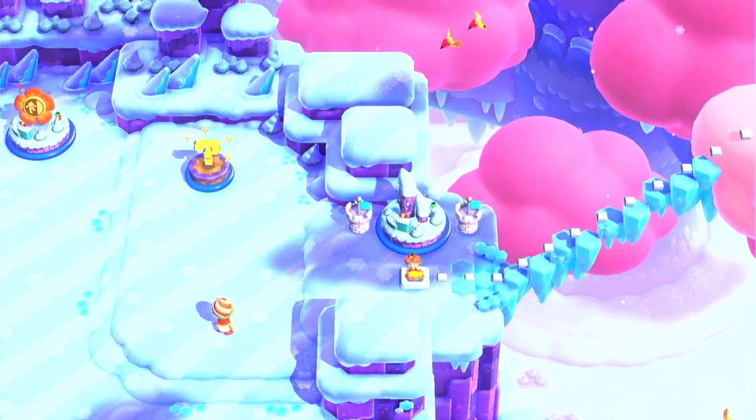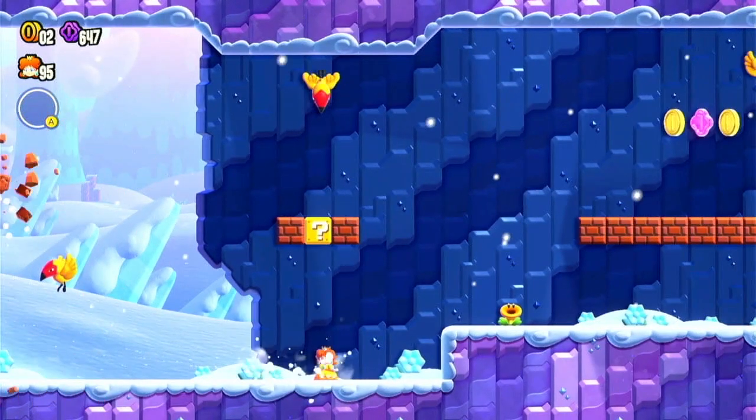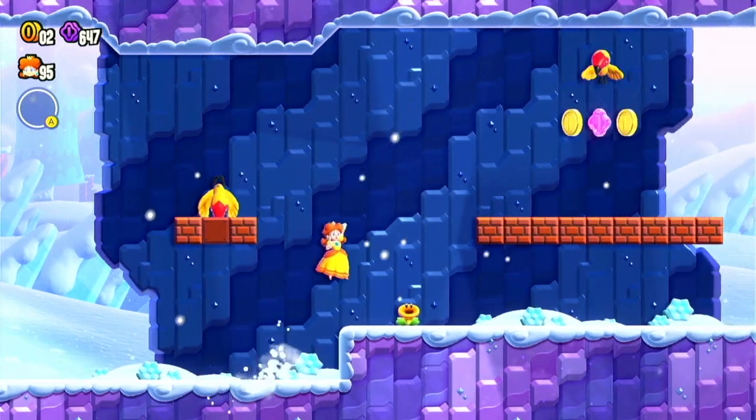So come to this level called Conducts Away, it's in Fluff Puff Peaks, and go ahead and start this. You are going to need to be big and have a certain power-up, which I'll show you how to get in just a minute.